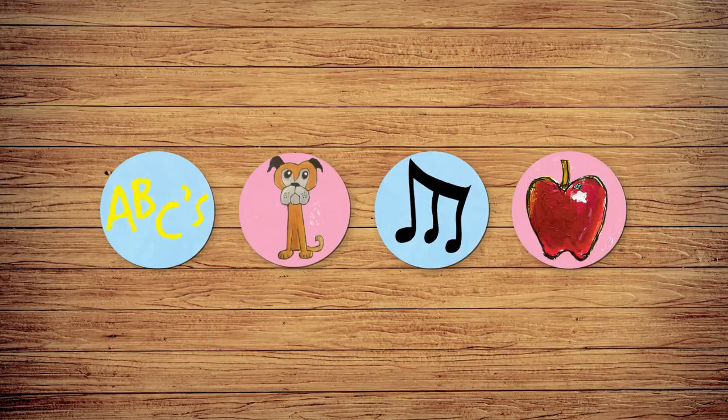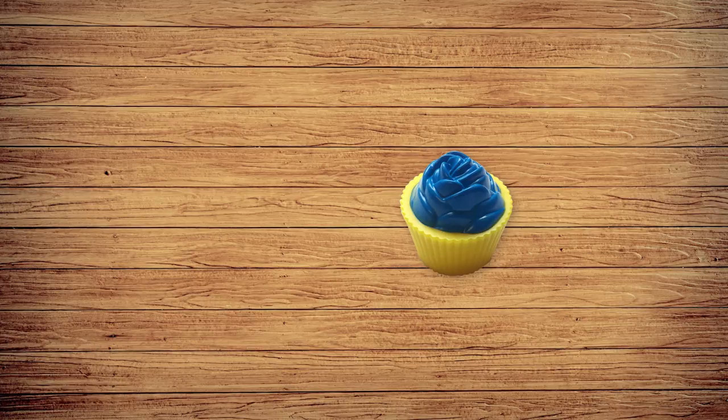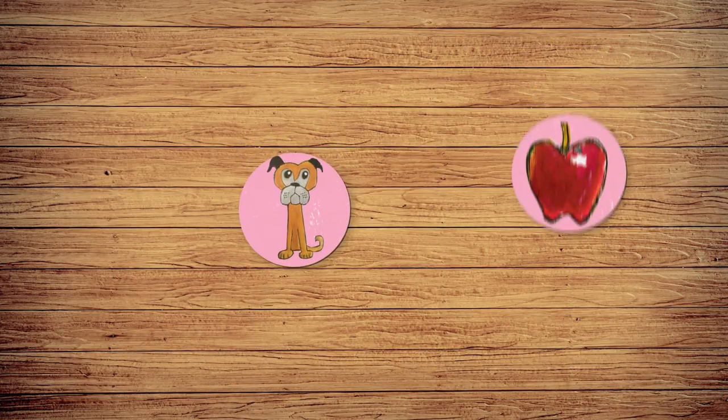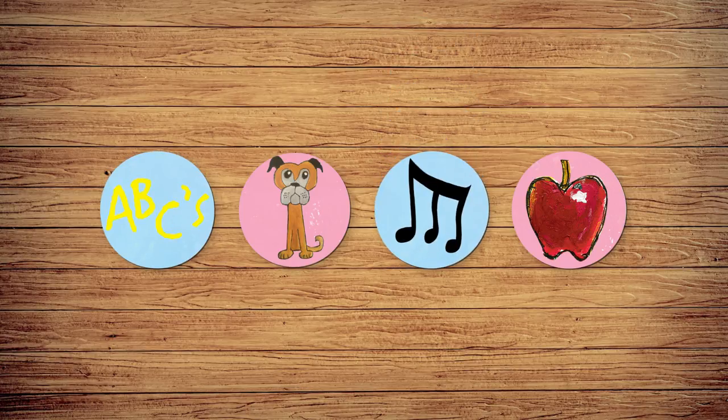When you complete any of these tasks, take one cupcake and place it on Pete the Cat's birthday table. But don't forget how your friends answer. Once someone gives a specific answer — animal, food, letter and word, or song — no other player can repeat that answer.